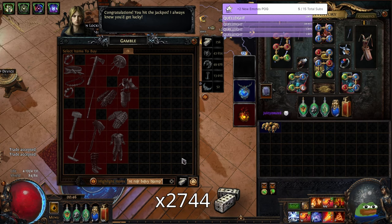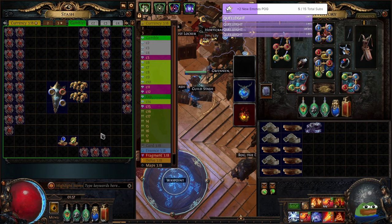In the end, we got 2 Headhunters at 35 eggs each, and an Aegis Aurora for 6 eggs, which means we made 26 eggs profit from this Gwenn and Gamble.